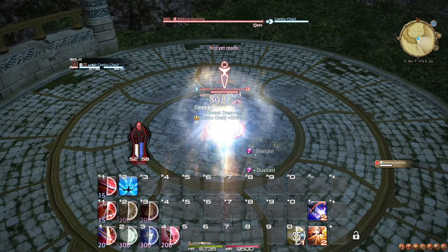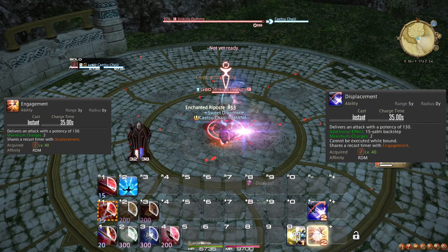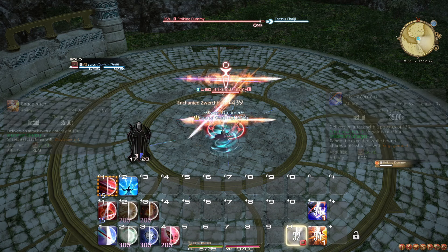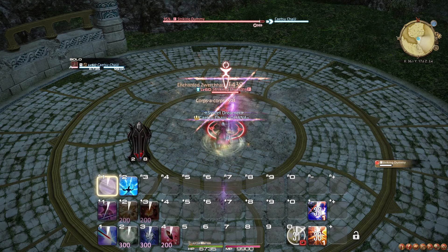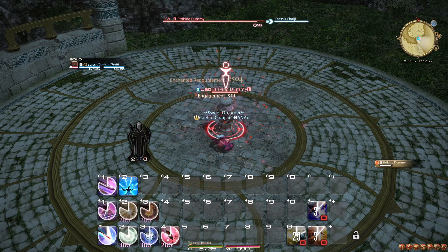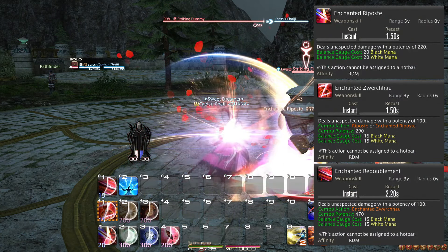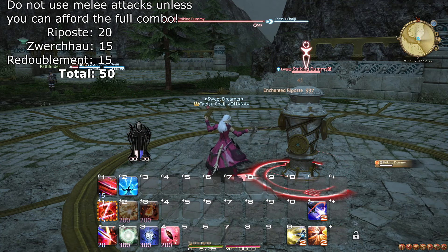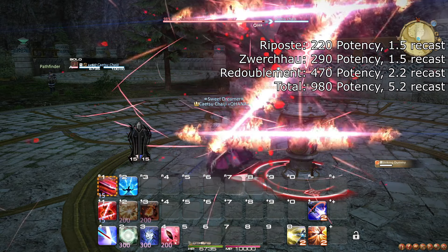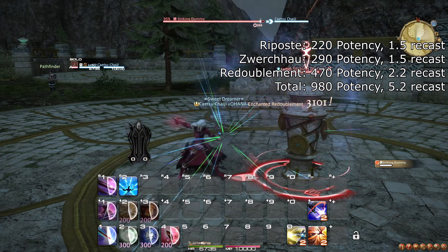The primary mechanic of the Red Mage is the passive trait, Dual Cast. Whenever you take the time to cast a spell, you gain Dual Cast, which makes your next spell with a cast time instant. The way that this interacts with your toolkit is that you have both fast spells, like Jolt, and slow spells, like Verthunder. It should be clear from the tooltips that the fast spells are only slightly weaker than the slow spells, so casting the slow spells properly is not a good idea. Instead, you cast Jolt, which then grants your Dual Cast, allowing you to cast Verthunder or Veraero instantly. Remember to try to focus on casting the one that corresponds to the mana you have the least of.